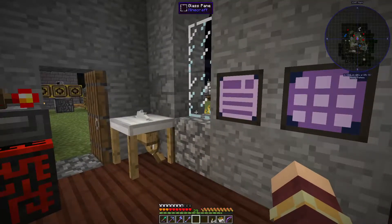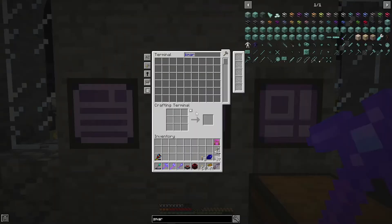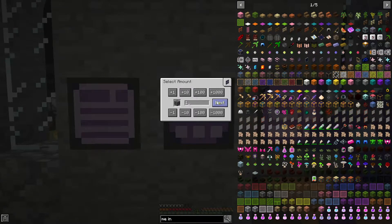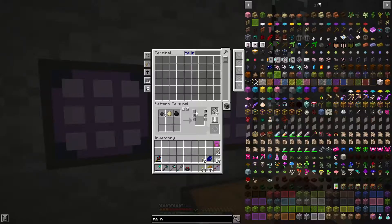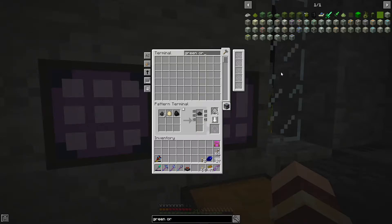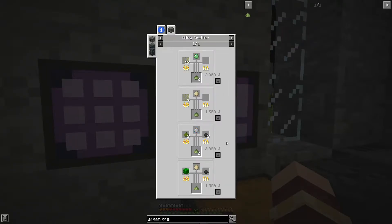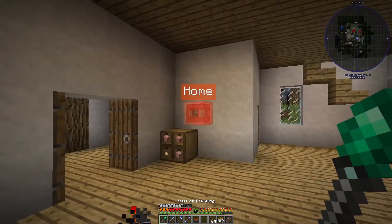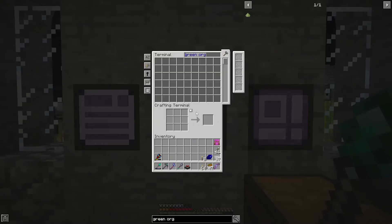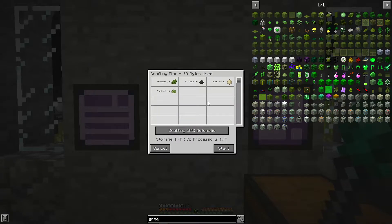We want to make it so that the only limiting factor is raw ingredients — we should be able to craft and process everything we need. I'll start with this guy. We need to automate tin gears first. Green organic dye should be doable. I've been using the egg one because I don't have as much slime as I do eggs. Oh, it's organic green not green organic — so we can craft that, we've got all of that stuff available.